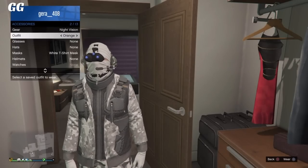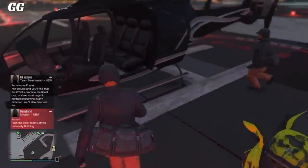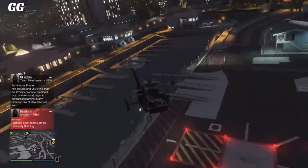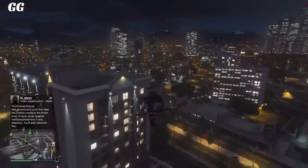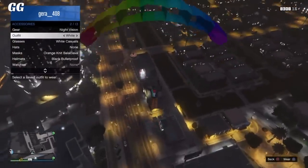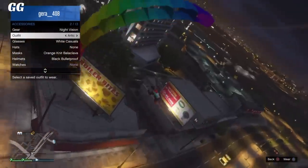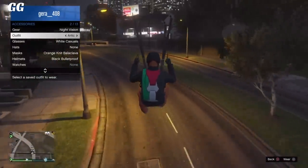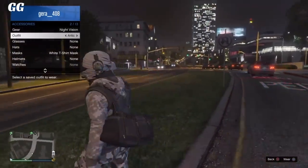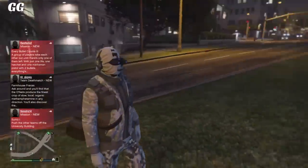For the next glitch, select any other outfit that has the duffel bag — we're going to be transferring it to the outfit we're creating. Go over to any helicopter, get inside wearing the outfit with the duffel bag, and fly up high enough to jump off. I suggest landing on top of a clothing store to make things faster. Jump off, open your parachute right away, then open your action menu and hover over the outfit we're creating but do not press it yet. Once you land and the character is taking the parachute off halfway, press on the outfit — if done correctly the duffel bag should transfer. Resave it and delete the previous one.